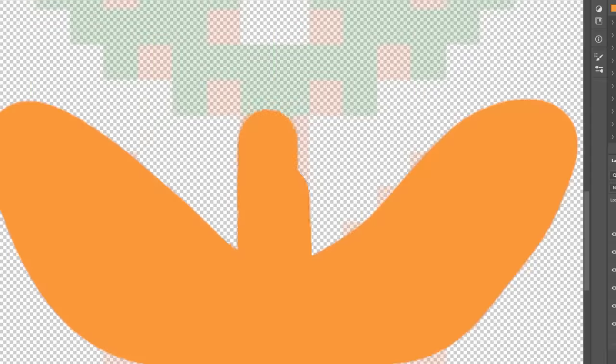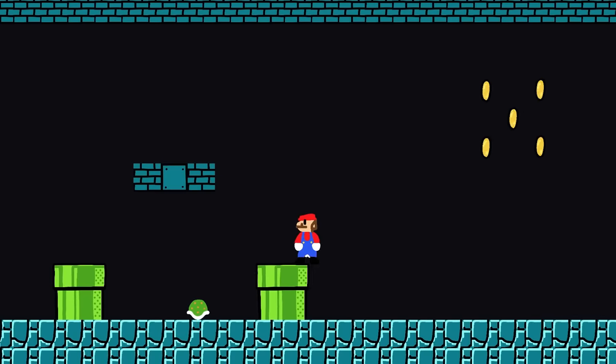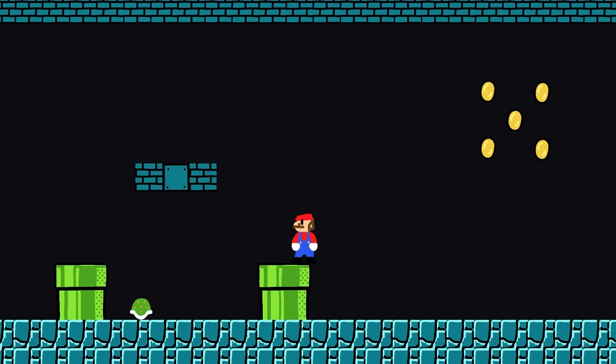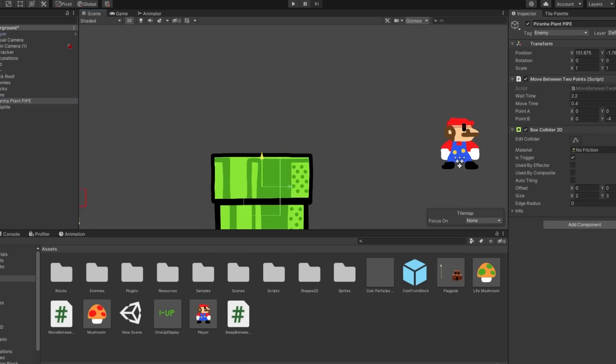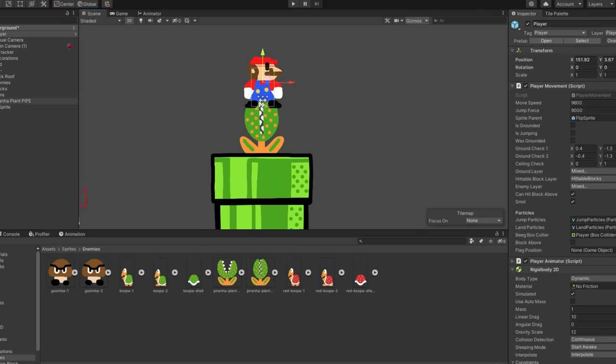I had to draw it first in Photoshop and then put it in the game. They constantly flip between two sprites, and to get them to come out of the pipes, I made them move between two points with some delay at each end, and whenever they're exposed they can hurt Mario. I can actually configure their movement to go in any direction, which might make for some fun enemy ideas later on, but for now this system works really well.